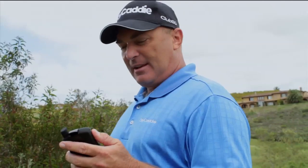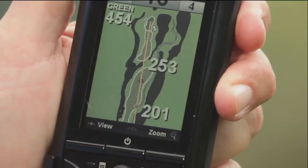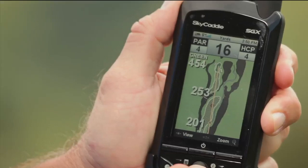If I use my Sky Caddy here, I've got hole view, which gives me a really nice graphic like I'm looking straight down from above. By just scrolling around a little on the hole view, I can easily determine where the right side of the fairway is, how far it is. It's about 201 yards to the start of the fairway over those bushes.